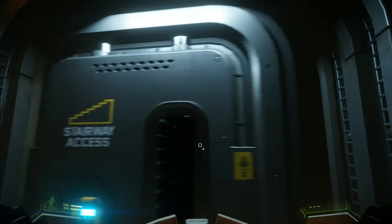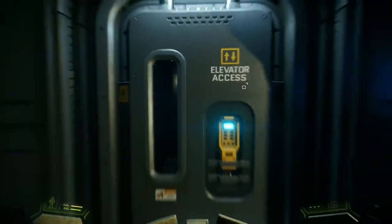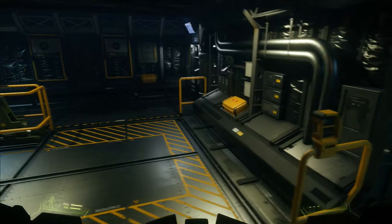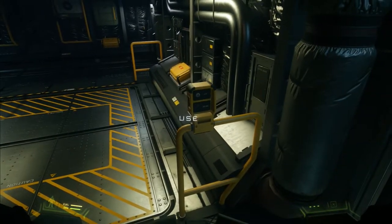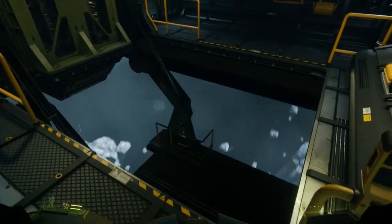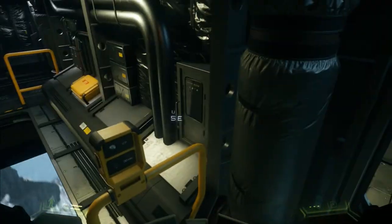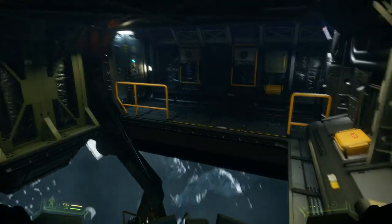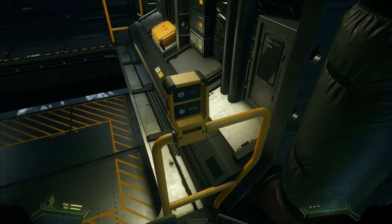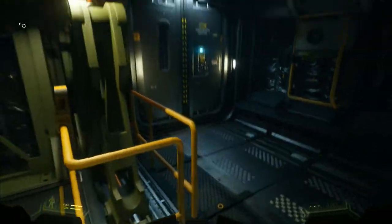That staircase takes you back up to where the tractor beam control was. This hallway here will take us to the elevator access for underneath the ship. I don't remember seeing this in any of the SIG videos, so this was a really neat surprise. Trying to figure out what exactly the purpose of that is — other than maybe bringing supplies for the crew, because this doesn't really give you easy access to the cargo area at the front end of the ship. Maybe just to get the crew out of the ship. There are controls for the elevator here and also on the elevator itself.